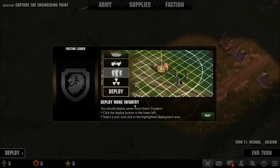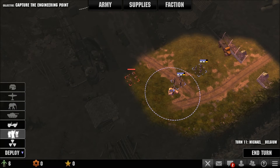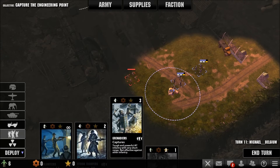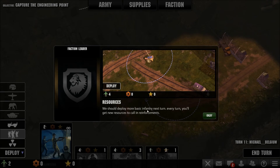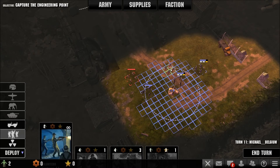Deploy more infantry - you should deploy some more stormtroopers. Click the deploy button in the lower left and select the unit. So deployment - stormtroopers. You should deploy more. By the end of each turn every turn you will get new resources to go and get reinforcements. Here - the more the better I guess.